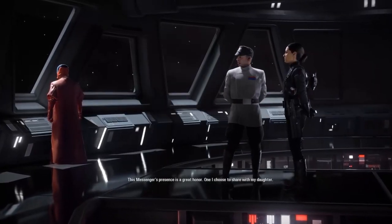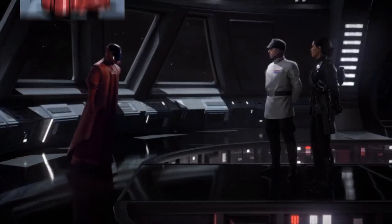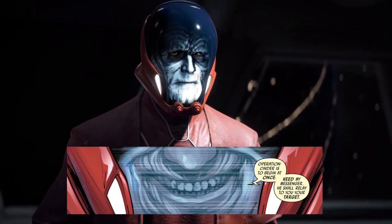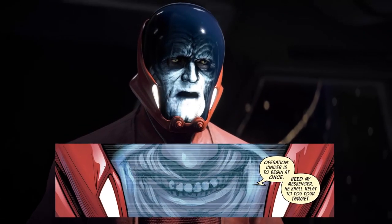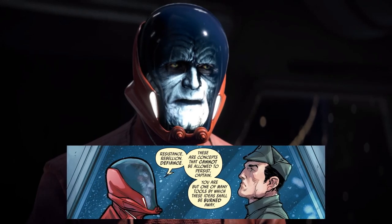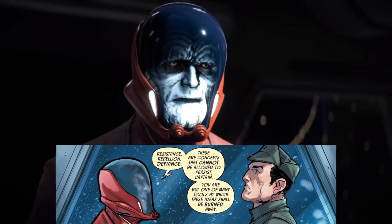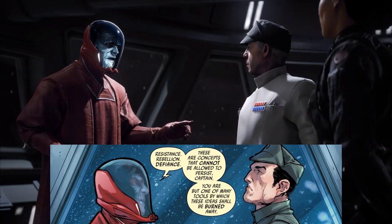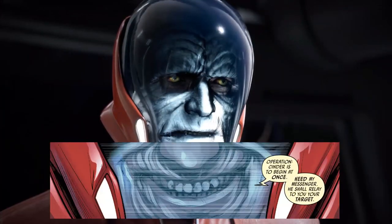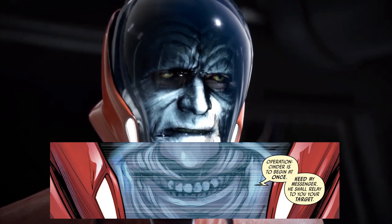In the meeting with Admiral Versio, we get to hear Palpatine's message from the Sentinel droid. The message and the concept of the Messenger droid first appeared in the Shattered Empire comic, and the exact lines are used here in the game: 'Admiral Versio, Operation Cinder is to begin at once. Resistance, rebellion, defiance — these are concepts that cannot be allowed to persist. You are but one of many tools by which these ideas shall be burned away. Heed my messenger. He shall relay you to your target.' The droid tells Iden she is not verified, and in the comic, message receivers were required to verify their identity with blood.